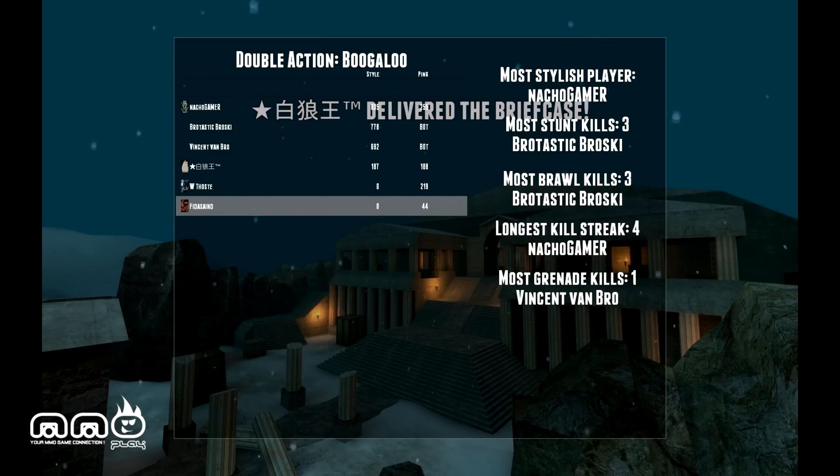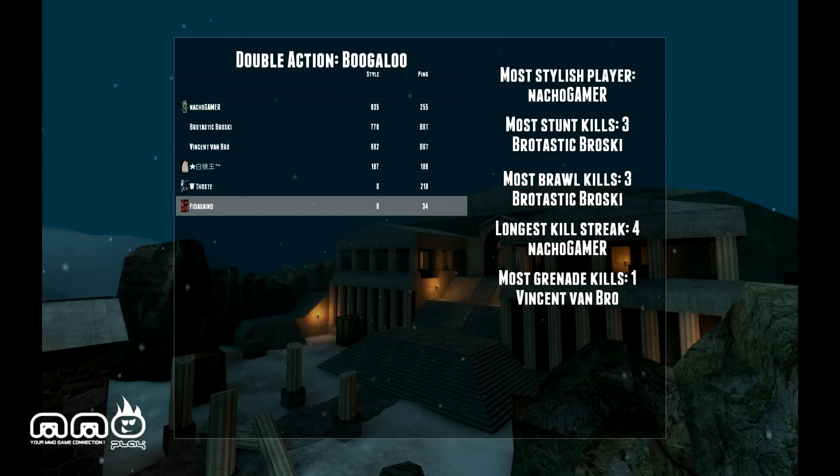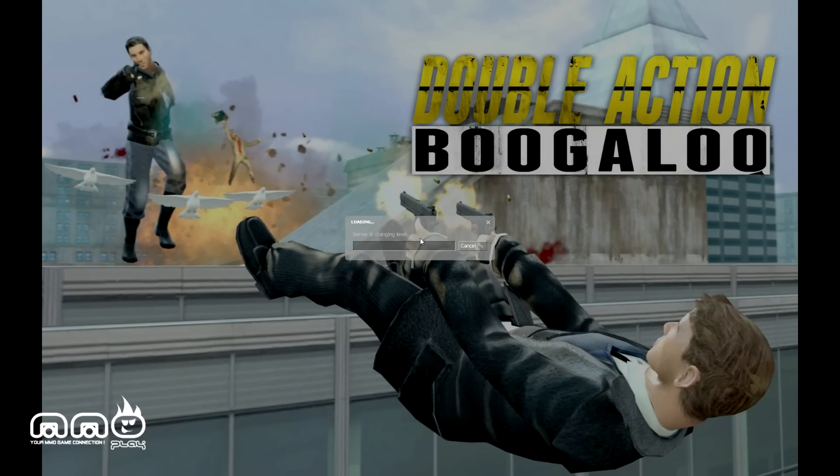I can go ahead and choose my loadout, so I could give my guy different weapons. Also when you die, you do drop your weapon and someone else will go pick it up. This is available on Steam.